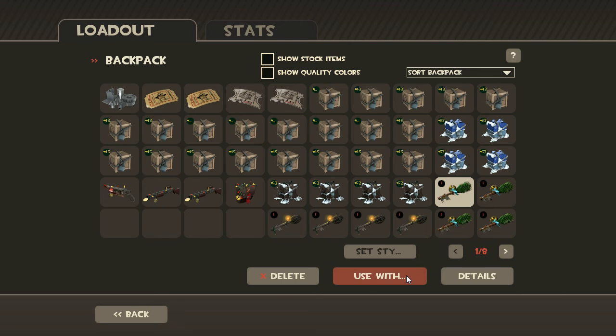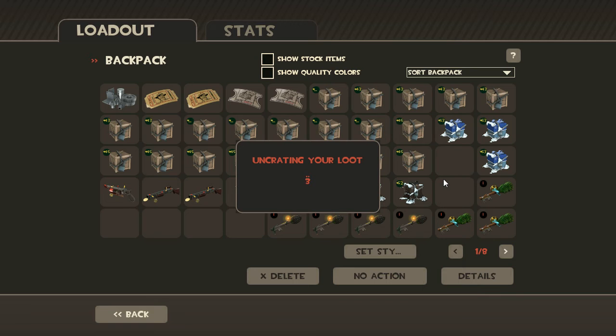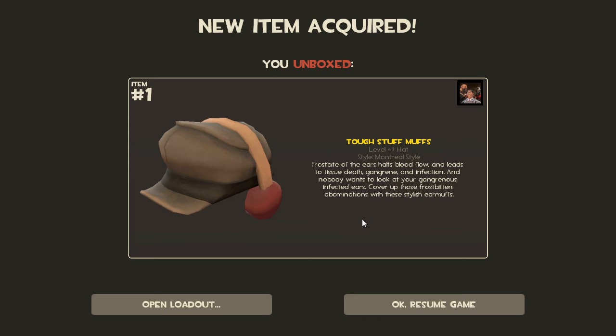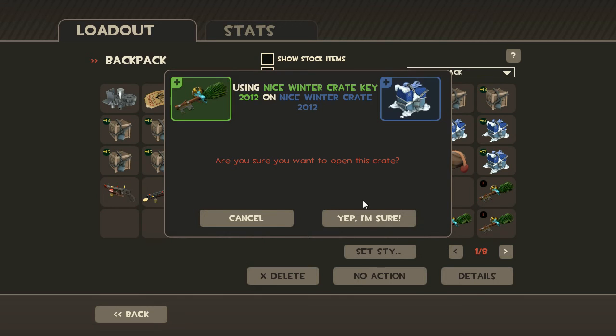Alright, let's get the nice winter crate keys going. Oh, that's that all-class hat. I'm sure I can find someone to give that to.